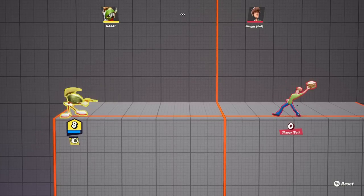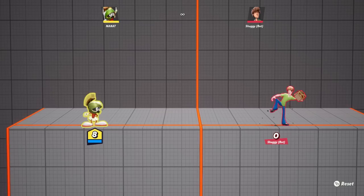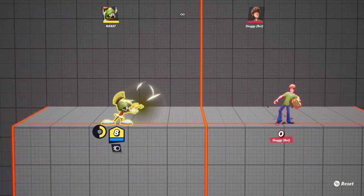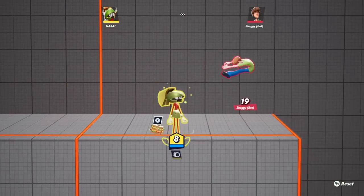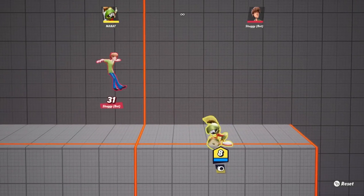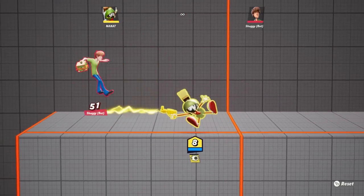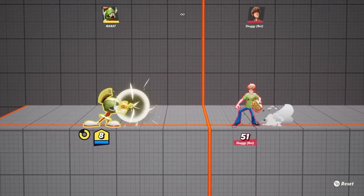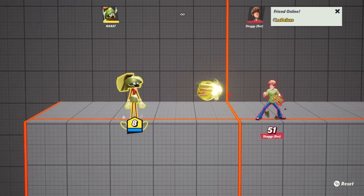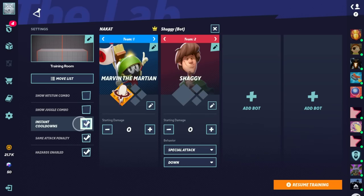With instant cooldowns on, we can actually reverse the trajectory of a projectile with our neutral special, which we'll talk about in a bit. Marvin excels highly at being able to control projectiles and reverse them, basically guiding them to his will. For projectile-based zoners this might seem like a nightmare — you just have to watch out for the bubble, as it's what takes possession of your projectile.